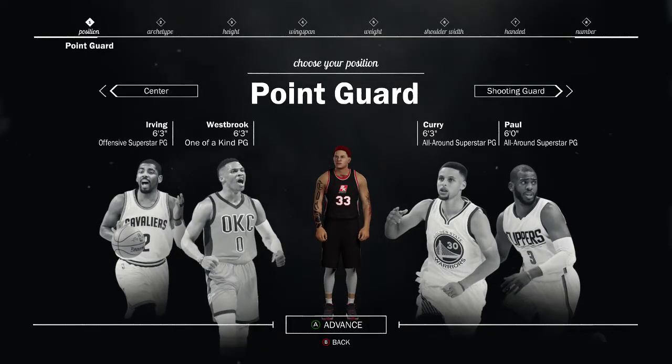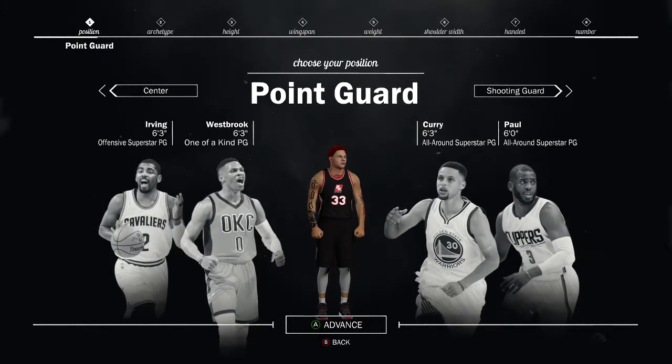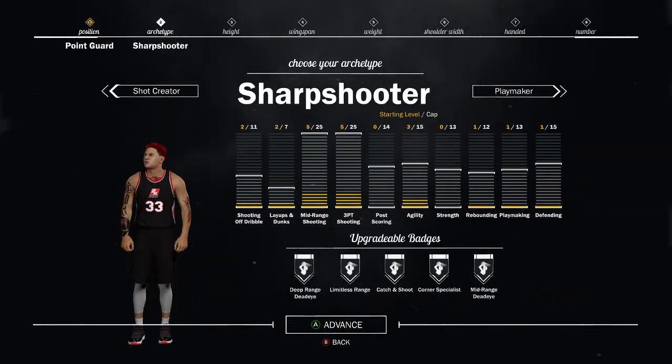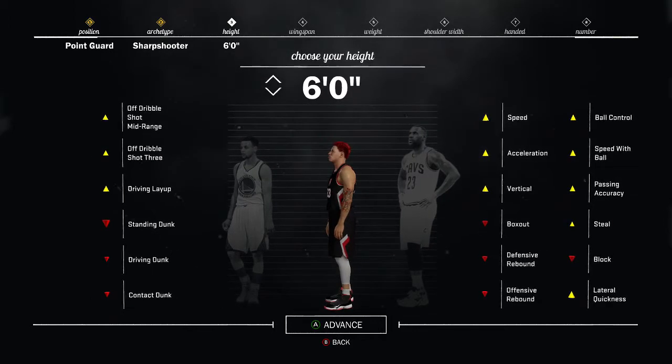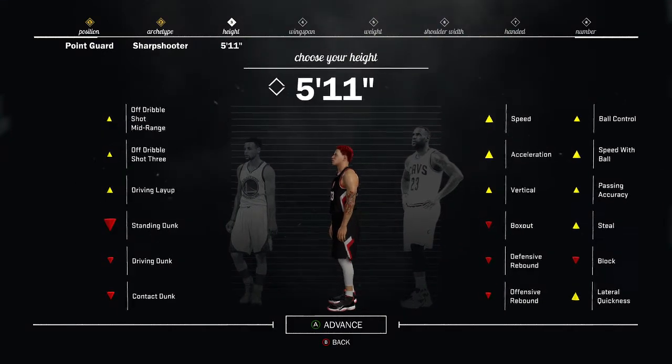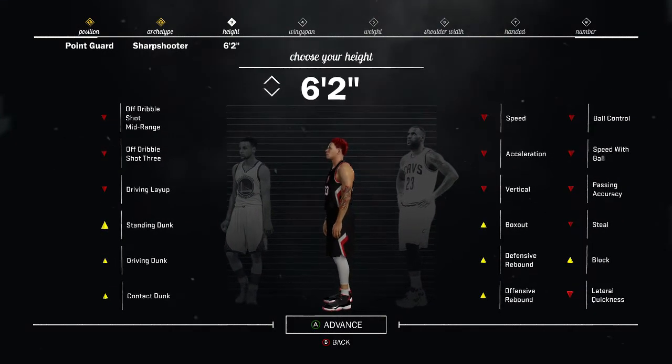Alright guys, so today I'm going to be telling you guys my favorite sharpshooter build. In my opinion it is just a beast build. As you guys can see, we're looking at the weight right now — we're positive. I chose 6 foot 2. Now you can decide on your own, but I'm pretty sure 6 foot people can speed boost off the dribble, and it takes a little bit for regular 6 foot 2 people to speed boost — I think you have to have a higher or lower weight in order to get your speed.